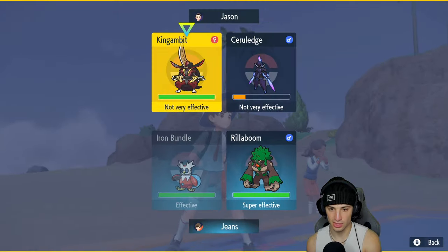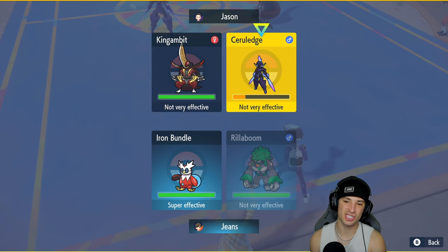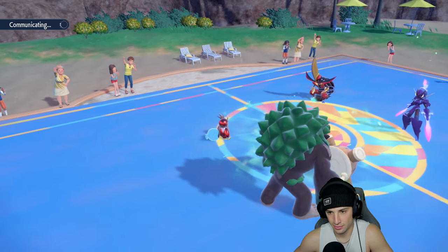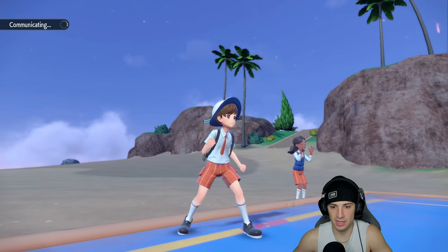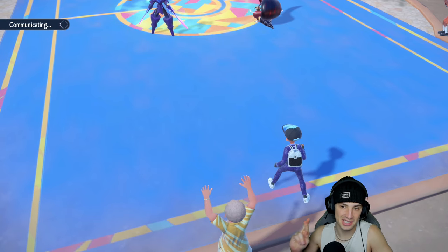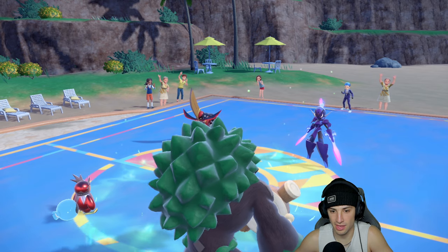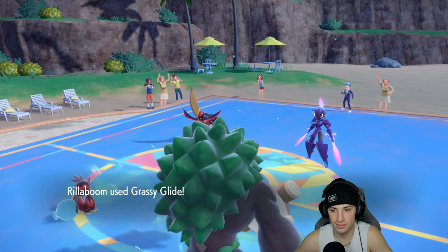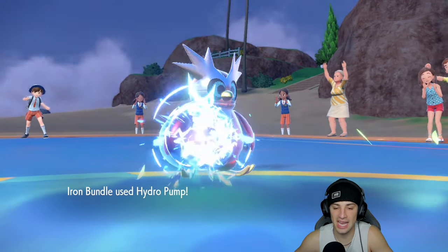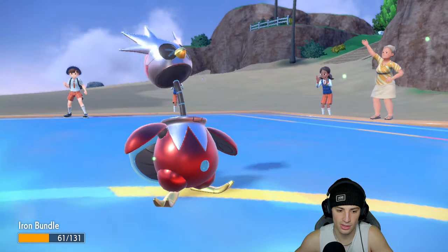I'm going for Hydro Pump into King Gambit's slot and Grassy Glide should KO this Cerulege — it might Protect though. Going for Hydro Pump into King Gambit again — fingers crossed. When Hydro Pump lands it's so clutch, when it misses it's rough. He ends up going for Protect. I should have swapped Rillaboom there — that should have been the play all day. Still, we land another Hydro Pump doing big damage. Probably going to get hit by Iron Head but we survive.